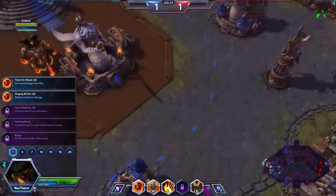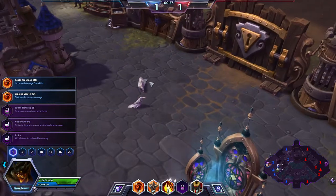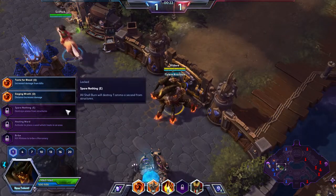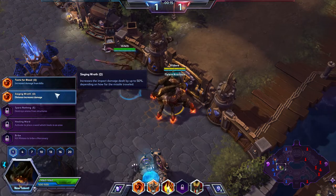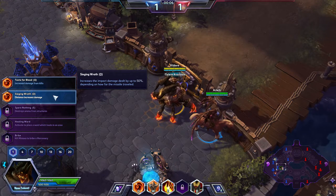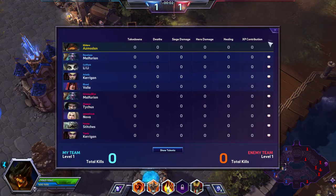We're going to fight over something in mid. They implemented seagulls — that's new, I think. Either that or I never noticed. Our team consists of Valla, Malfurion, Li Li, and Kerrigan, and we're playing Blackheart's Bay. The enemy team consists of Malfurion, Tychus, Nova, Stitches, and Kerrigan.